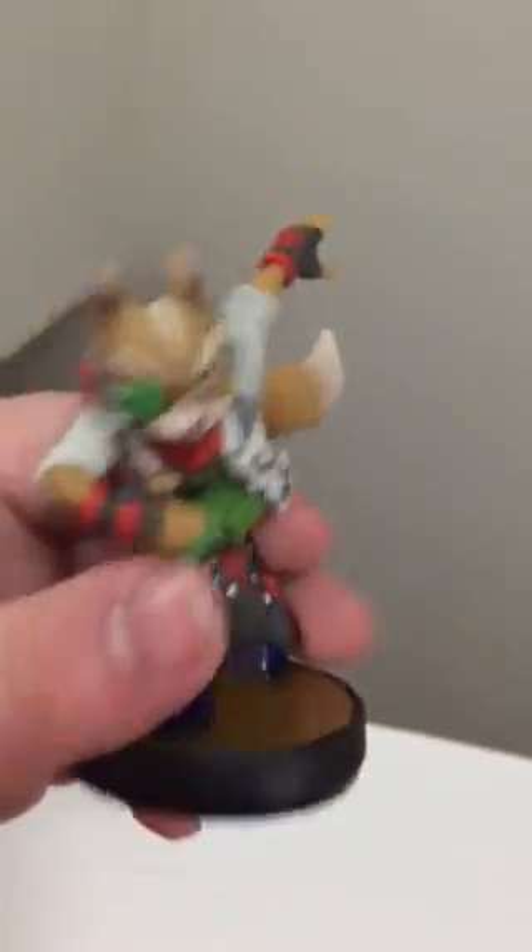And then last but not least, putting down the phone for Fox. Let's hope I can open him decently — apparently not. Link is the only one that opened okay. Fox is held down by a little plastic piece. Destroyed box — very destroyed box. Not bad though. I don't understand why the supports can't be clear — they could have made them clear.